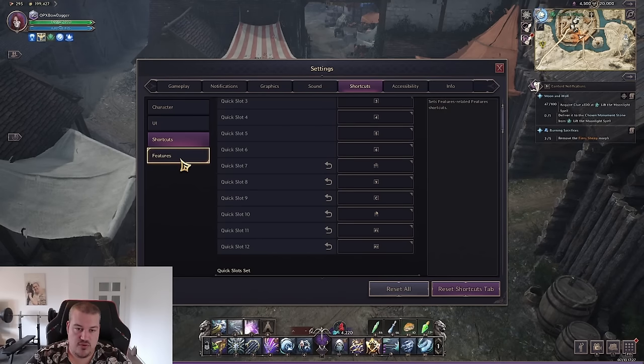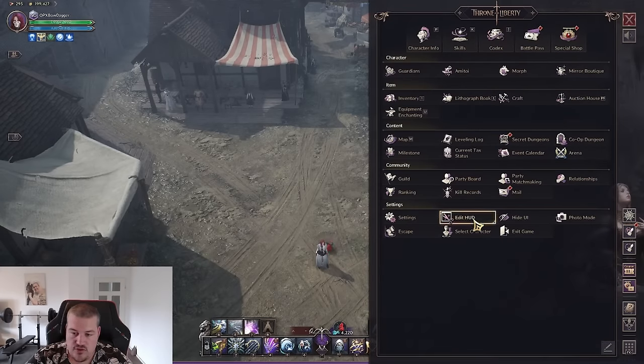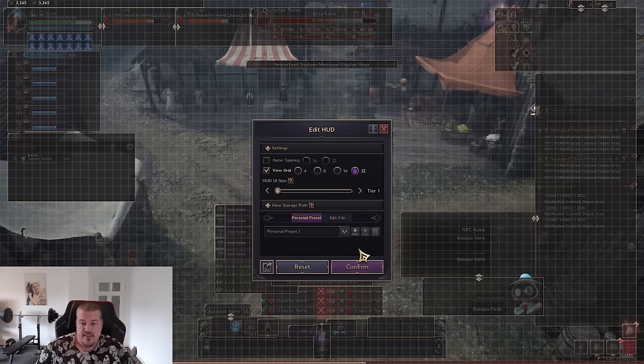For accessibility, set HUD size to the smallest. You can also press Escape, go to 'edit HUD,' and set up where things appear on screen. Some people get a better overview of their health and mana by placing those bars more toward the center. If you're using party targeting or astral targeting without shortcuts, it might be wise to move those panels to the center. For me the default placement works well with peripheral vision.